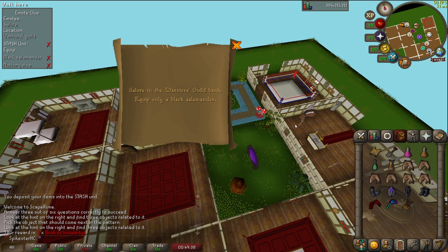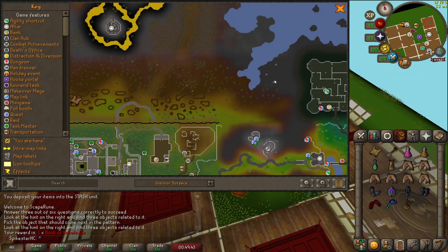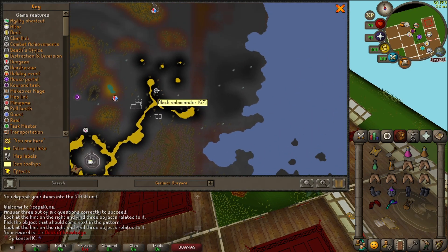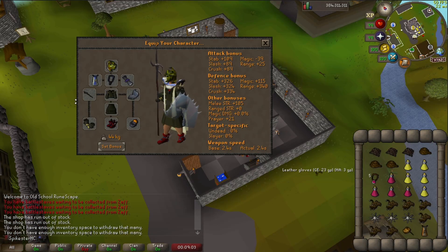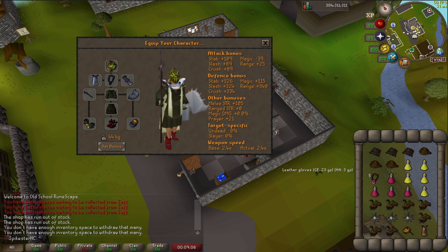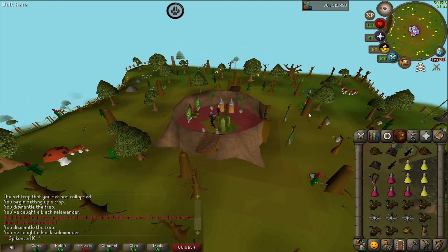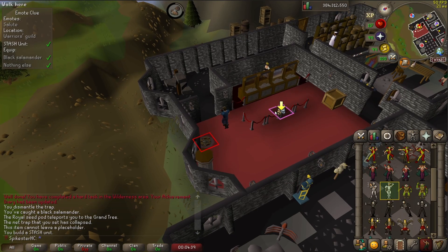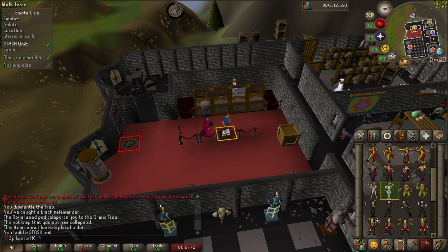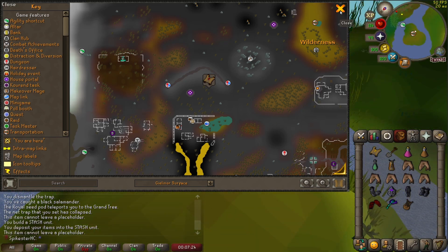I need a black salamander for this clue and the only way to get that is in the wilderness. I've always dropped this clue before when I got here, but I'm kind of tempted to make a quick little run in and just grab it. I'm not sure anyone's ever been this stacked going into the wilderness to hunt black salamanders, but I'll be damned if I get PKed trying to catch one. Okay, I've got them. Glad to have that out of the way — now this is another clue step I'm not going to have to drop, which is nice. Unfortunately got another wilderness step so I'm going to hand this one in, but I'm glad I got the black salamander out of the way.